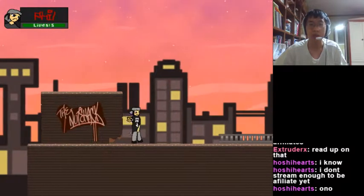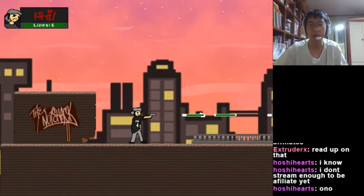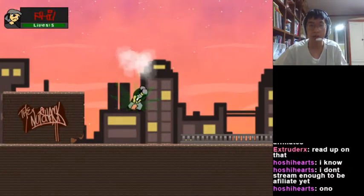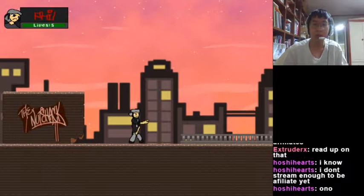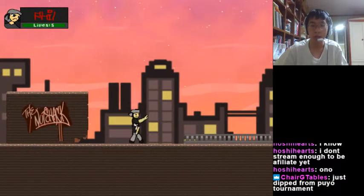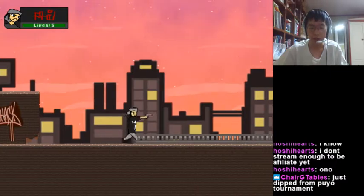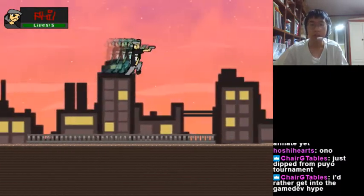The first character I'm using is Phil. He uses a gun to attack. There's a reflect attack you can use by pressing down and the attack button. In this game, you can double jump and there is a dash jump — by that jump you can jump much higher, and the dash is faster.